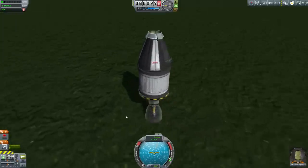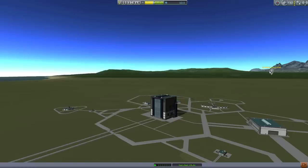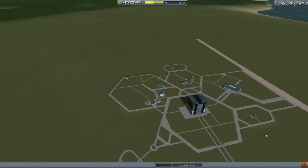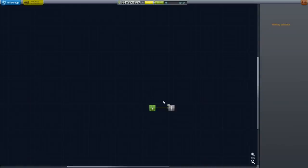Excellent — landed safely. We get all the usual data. Got the spacecraft to collect. So first of all, we've recovered our spacecraft. And now if you look, we're now reconditioning the launch pad after the damage done during the launch. While that's happening, we can send our scientists off on a quest to research things.